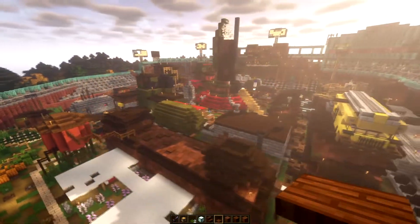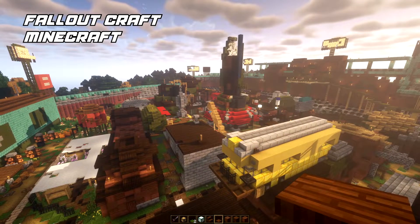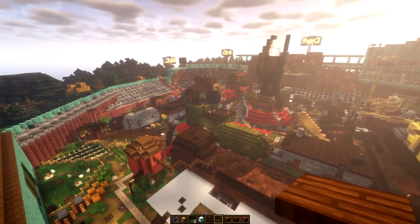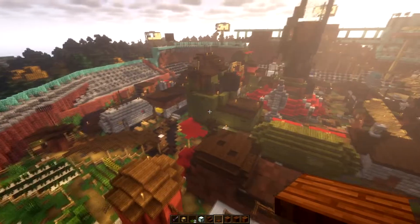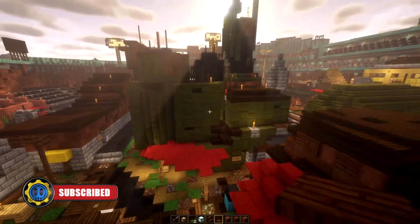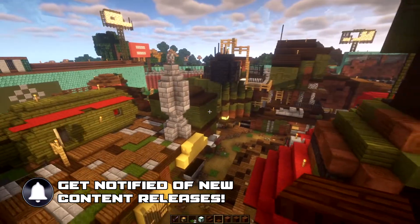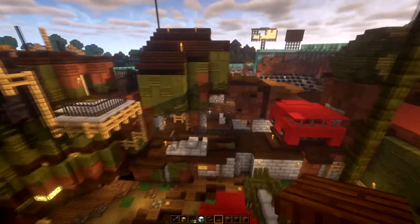Welcome back to another episode of Fallout Craft. You guys really like this series and I'm glad to hear it. We've been doing a bit of work here - last time we finished replacing all the green wool with various other green blocks, and now you can see we've got this kind of patchwork style to make this look like a very apocalyptic type situation - much better than just blank one-textured walls.